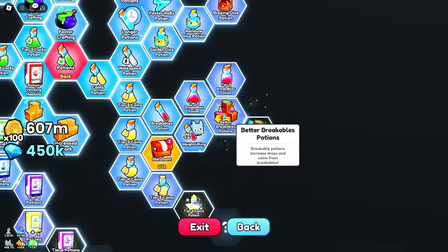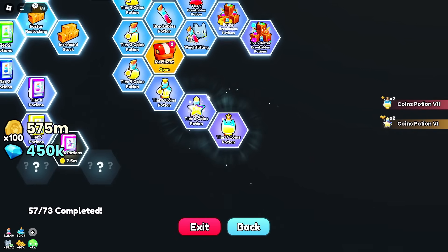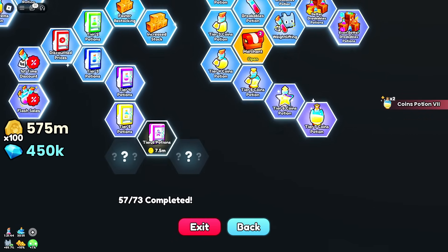Better breakable potions and drops — okay, that makes sense. And then coins. We're going to tier seven right there as well — was that like 25 million?